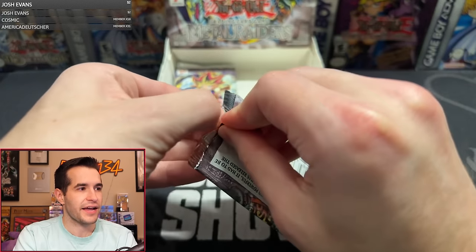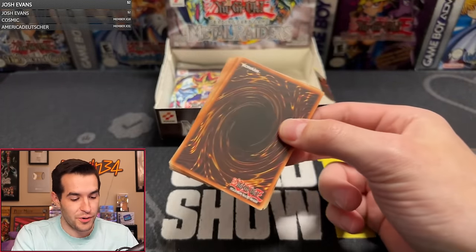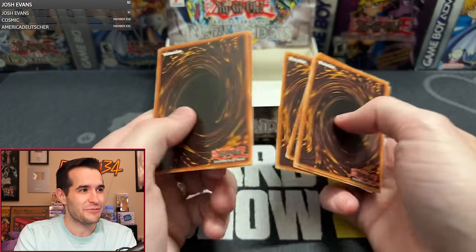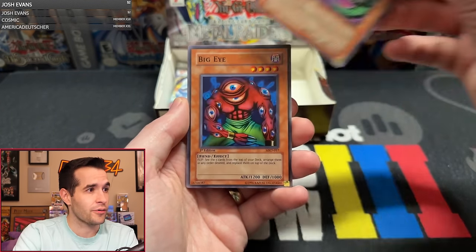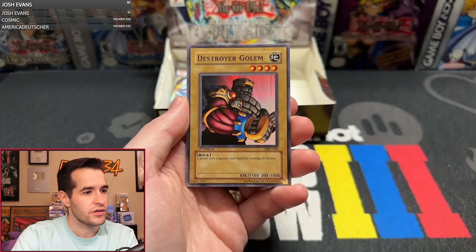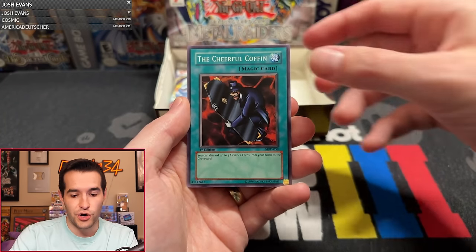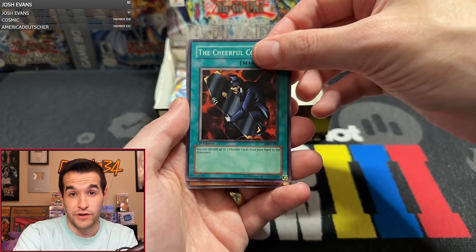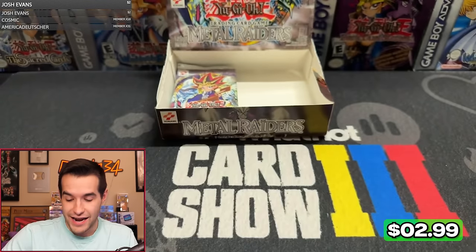Let's see if this discounted pack can provide an ultimate or an ultra — that has happened before. People said there's nothing left in the box, then they got a third ultra. It's pretty cool. Harpy Lady — dude, if this is a 10, you made your money back already. Yadukaru, Big Eye, Ring of Magnetism, Jellyfish, Destroyer Golem, Mystic Lamp, Cheerful Coffin, and we have the White Magical Hat. With White Magical Hat and Harpy Lady, you actually did okay on that pack.